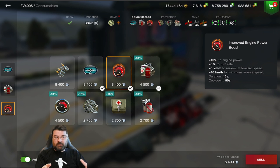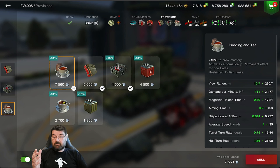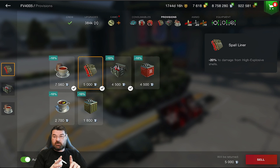For mediums I generally use the standard engine boost; for TDs I use different setups. You have to play around with consumables to find what works. Now whilst still on the FV4005, I want to show you provisions. I always use Pudding and Tea — the British food rations — which effectively increases your crew skills across the board: speed, reload, DPM, view range, etc. It's a little pricey at 7,560 credits but increases crew mastery by 10% and is active throughout the entire battle.